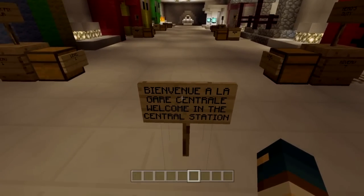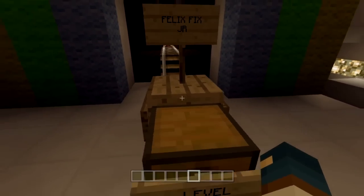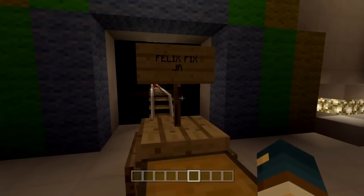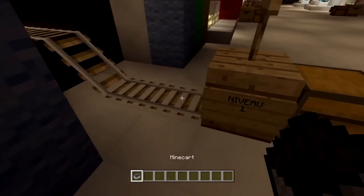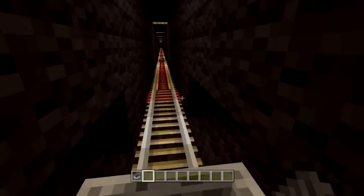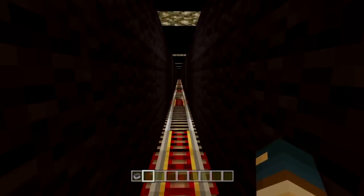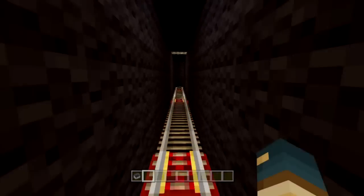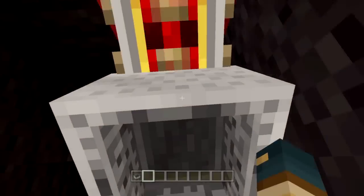Welcome to the central station — as you can see, the top half is in French and the bottom is in English. We've got level one, which would be Fix-It Felix Jr. We do actually have a little minecart system over here, so that's actually pretty good. We don't have to go flying everywhere. Let's get into level one.